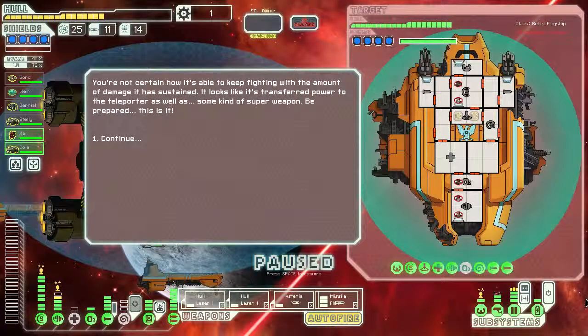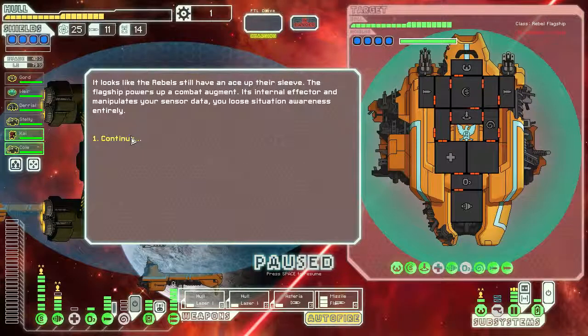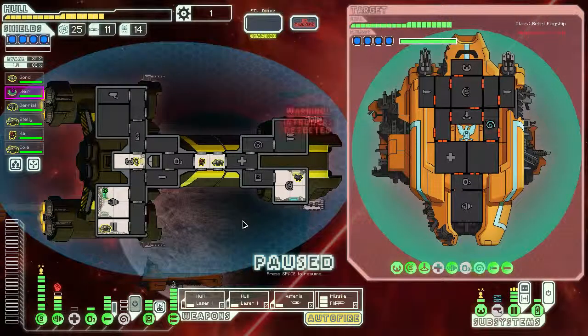You're not certain how it's able to keep fighting with the amount of damage it's sustained. It looks like it's transferred power to the teleporter as well as some kind of super weapon - be prepared, this is it. Several Federation fleet detachments have broken through the lines to come aid you. They have suffered critical losses to get here and will not be able to distract the fleet for long. The flagship powers up the combat augment - you lose situational awareness entirely. That's not terrible.